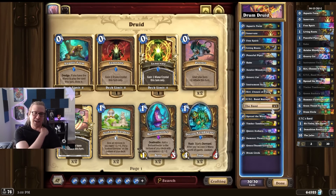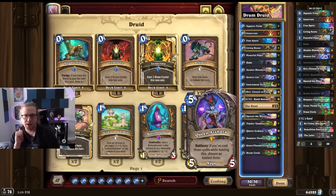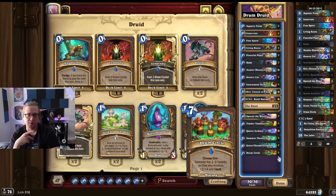Even against Blood DK sometimes, if the board clears are gone with the soul stealers and stuff, you can do that and then you just win. Queen Azshara — you usually get Ring of Tides. But you should stay flexible with your Queen Azshara choice. Ring of Tides is very good with Drum Circle. If you have a six-mana Drum Circle and a Ring of Tides, you make five 2-2s and then you can use the one-mana Ring of Tides to buff them on the same turn. So you can use Drum Circle for Treants and then use the Ring of Tides buff on the dudes.